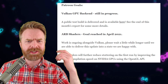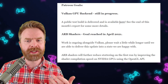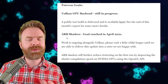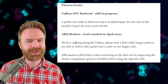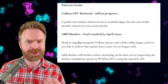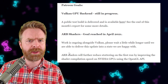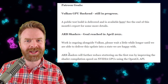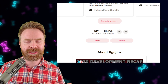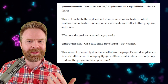The first thing in the report is an update on their Patreon goals. The Vulkan GPU backend is still in progress, but they do have a test build ready to go and you can check it out. As for ARB shaders, they are also in progress, but they will hopefully be making it to the mainline version sooner rather than later. And ARB shaders will help reduce stuttering when you play through a game for the first time. They're currently sitting at $1,846 per month.